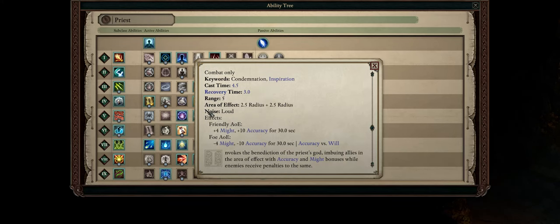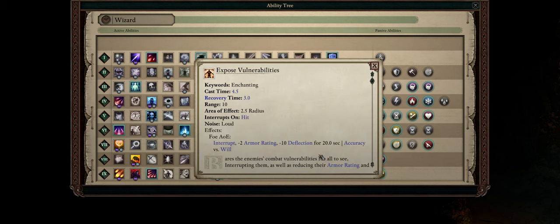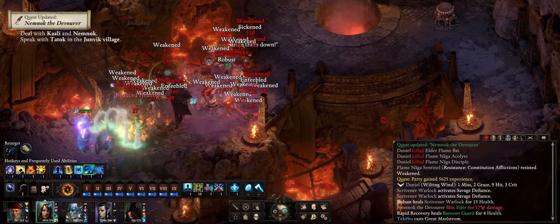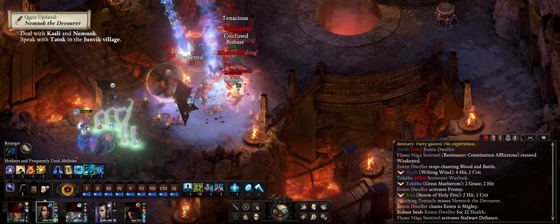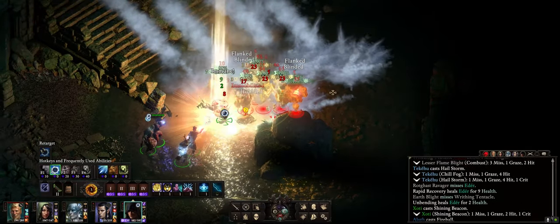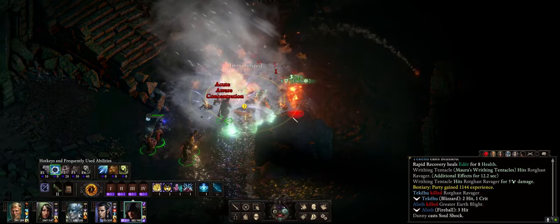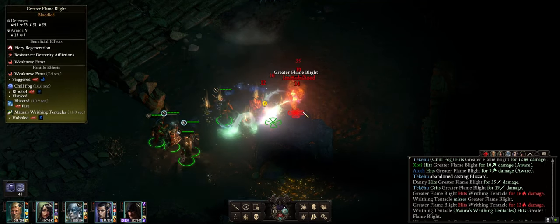For my second tip, let's talk all about buffing your accuracy and debuffing enemy defenses. In Path of the Damned, the enemies have quite higher stat values. I've noticed a lot of people say that classes like wizard are not really good, mostly because they just expect to start the battle by already casting powerful offensive spells like fireball. When in reality, to succeed you truly need to not only buff your accuracy, but also debuff the enemy. Only after that should you start spamming crowd control or offensive spells — otherwise, chances are they're going to easily miss.